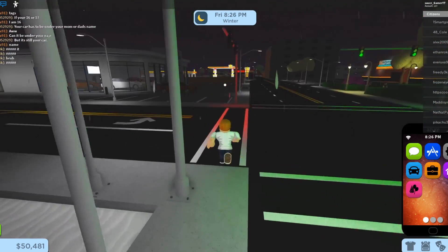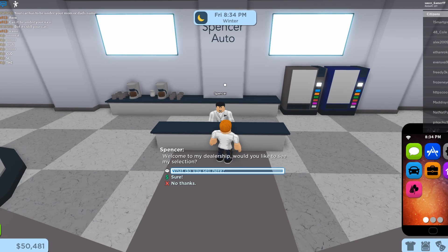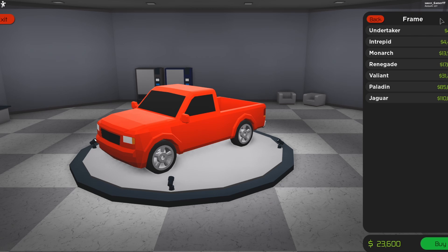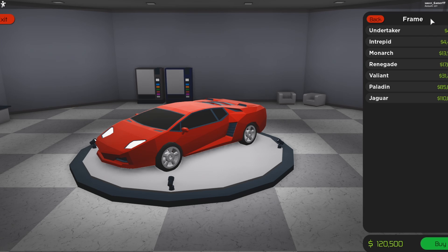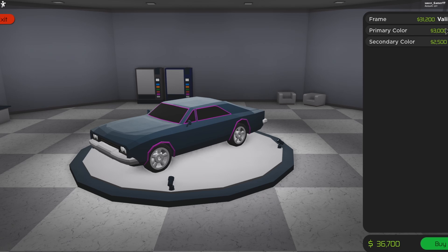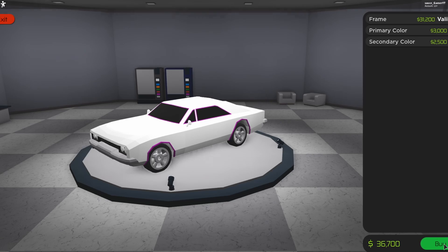Let's see which car we're going to buy. With fifty thousand dollars we could buy this one, or we could buy the truck — I'm thinking we should buy the muscle car. We don't have enough for the others, so let's buy this one. We'll keep the secondary color and go with black — oh that doesn't look too good, let me try something else. Okay, that's going to be our colors for right now for this car. Now we've got thirteen thousand left.